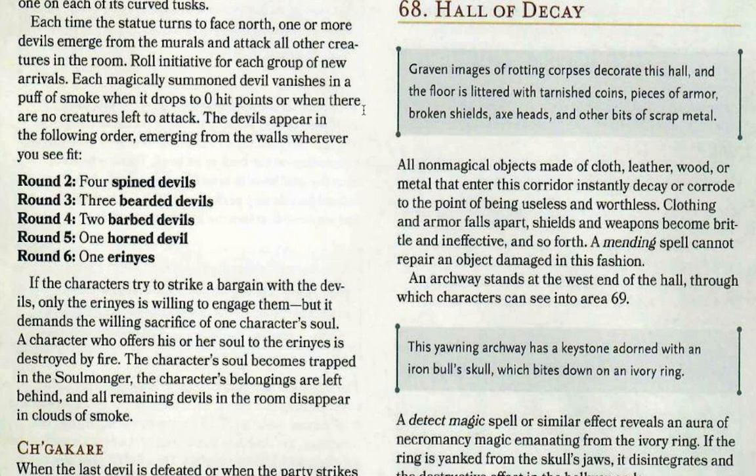Graven images of rotting corpses decorate this hall and the floor is littered with tarnished coins, pieces of armour, broken shields, axe heads and other bits of scrap metal. The main thing of this room is that all non-magical objects made of cloth, leather, wood, or metal that enter this corridor instantly decay or corrode to the point of being useless and worthless.